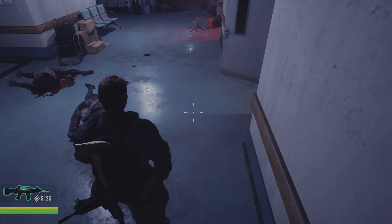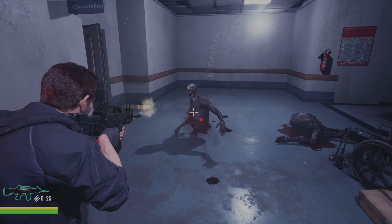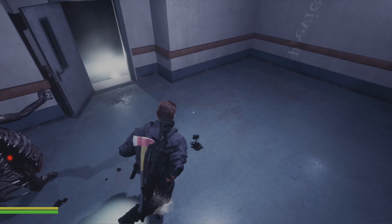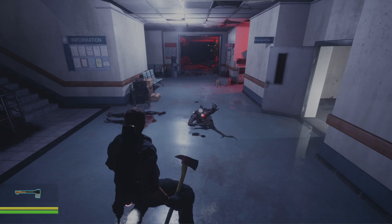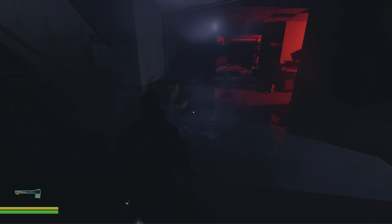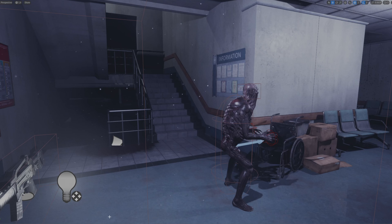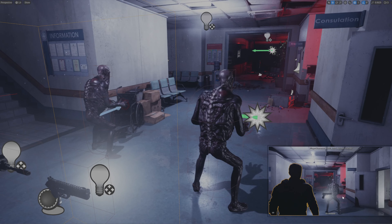Let me use this guy to show off another thing. If you shoot off his leg and he's chasing after you, he will leave behind some blood droplets. There aren't a whole lot of them being spawned and I'll probably change that so there are a little bit more, but I think that's a nice effect.